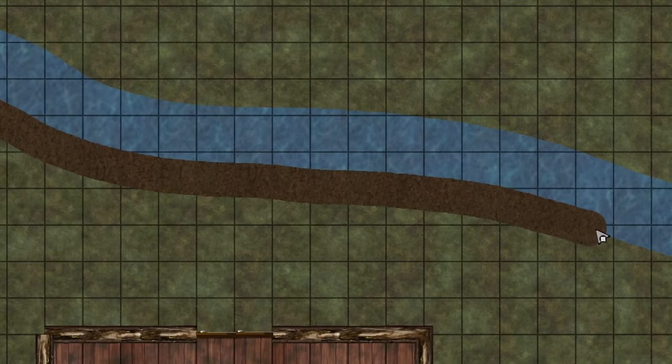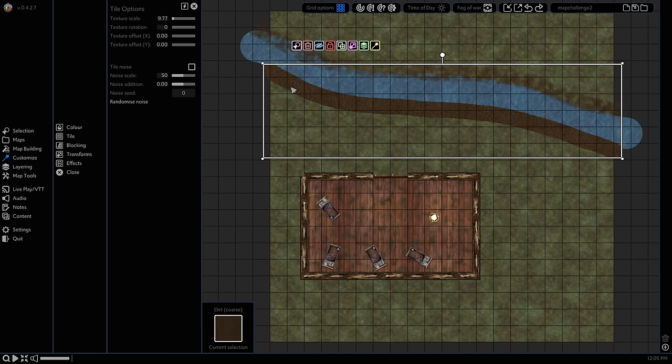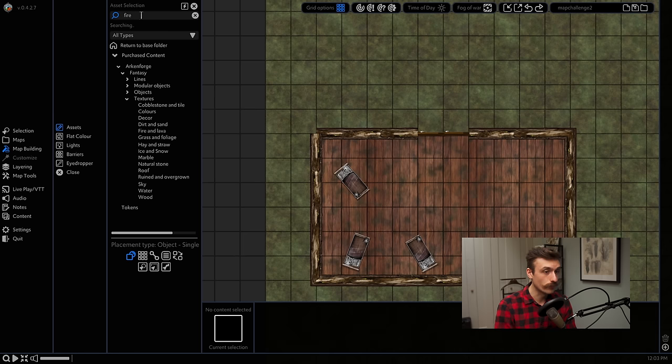The thing I struggled with most was the terrain blending. Although the texture layering was cool and allowed you to blend different textures, I wish there was more automatic blending between different ground textures and between ground and water textures. Some other map makers blend between water and land and between ground textures automatically, which allows you to get nicer looking terrain with little effort.